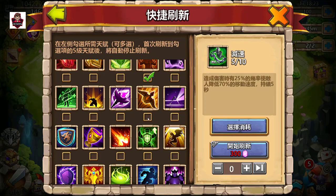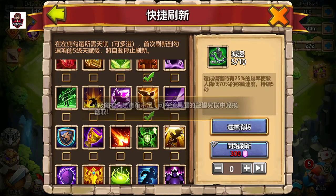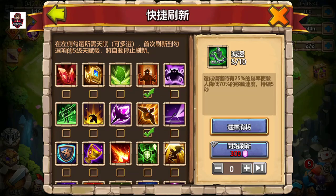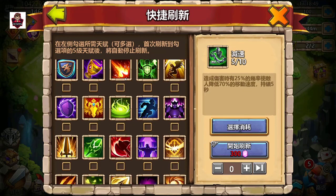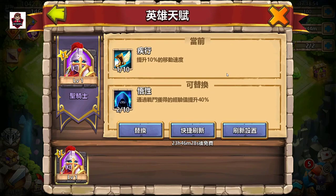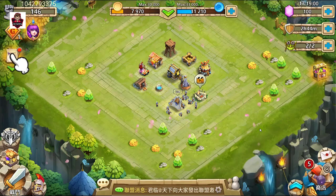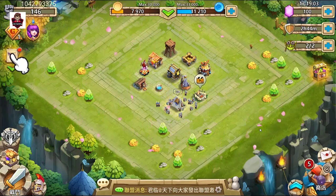You click on the talent you want — like 'Other Born' — select the level, say level 5, choose to use 10 rolls, and it plays. If you get Other Born it stops. I'm curious whether talents that don't match can be saved to the warehouse — that would be awesome. This is one of the best things IGG has implemented.